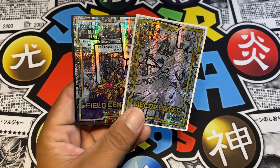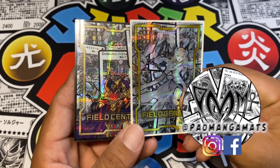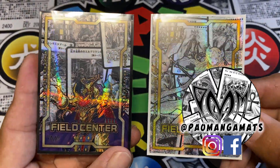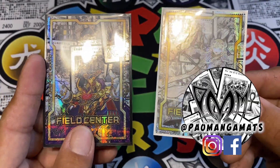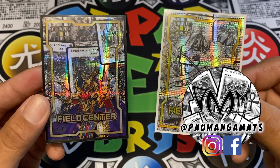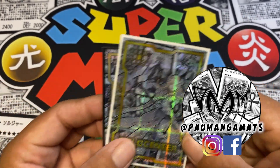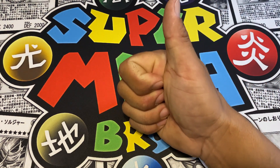Before we get into this amazing Toon deck profile, I want to send a super special shout out to Pal Manga Mats for blessing us with these field centers - we got Eldlich the Golden Lord and Ecclesia the Virtuous. Definitely check out Pal Manga Mats for all your custom field center tokens and play mats. The play mat we're using today is a custom Super Meta Bro play mat exclusively from Pal Manga Mats.